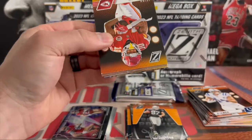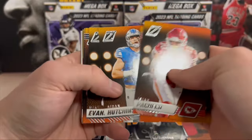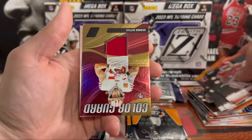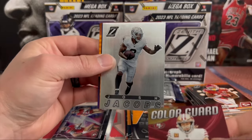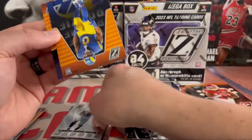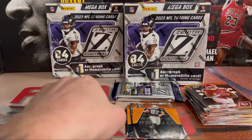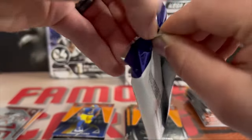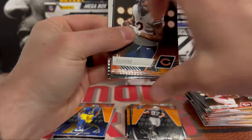All right, Pacheco, Debo. Looks like our MIM is George Kittle on the Color Guard — I've actually pulled that once before. And then we have another 94 Pacific — Josh Jacobs. And we have a Byron Young and J Ward on the back. All right, last pack of the first mega. So no auto — I'm pulling a bunch of these. Not sure if that's another 94, maybe not.